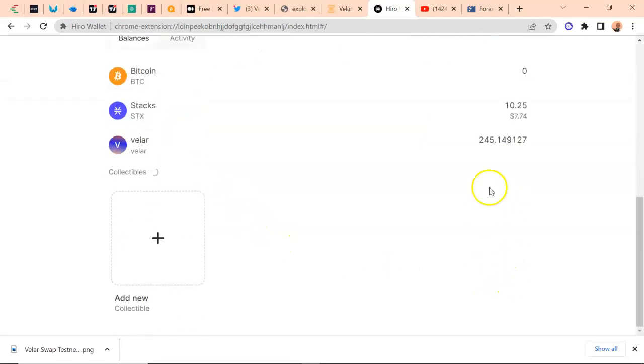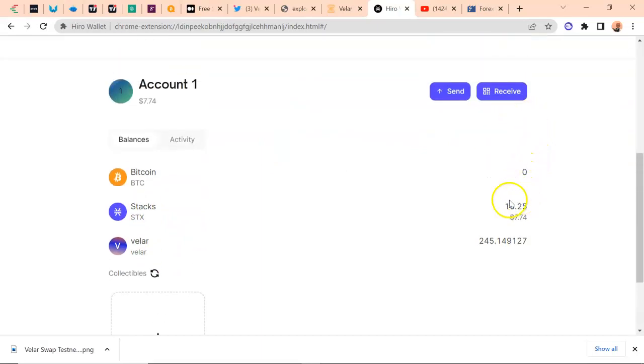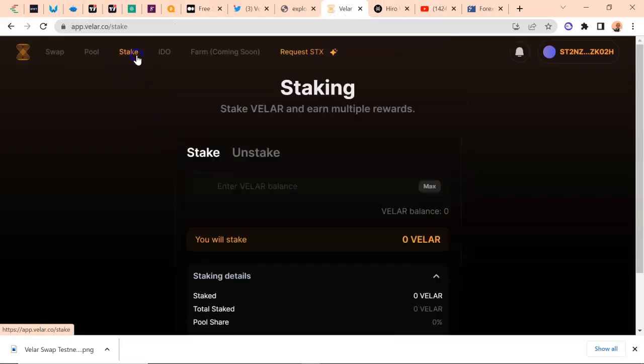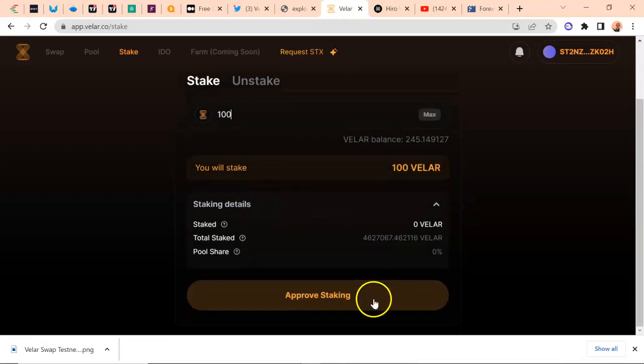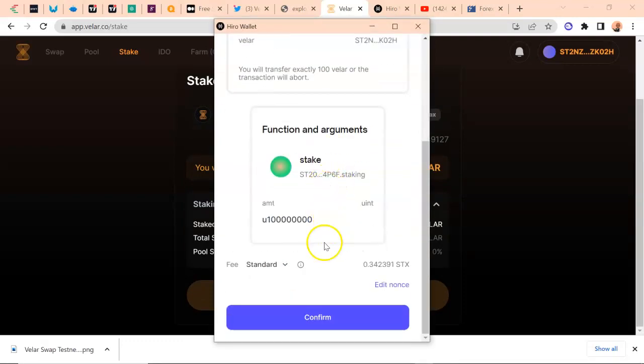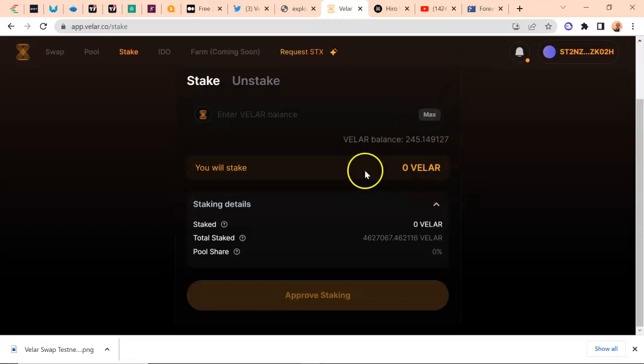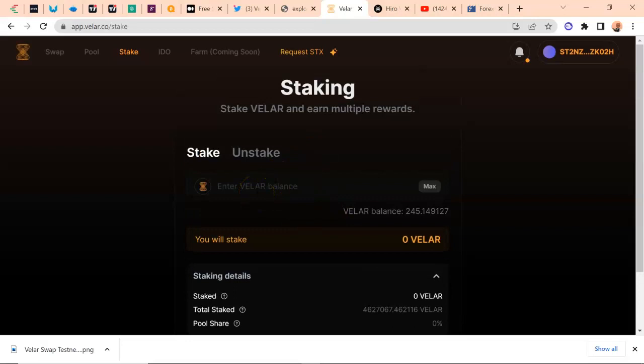The next thing we're going to do is provide liquidity. Let's go back and try to stake as well — I'm going to try and stake 100 Vela now. It might take the same process and some time, but we'll wait. I'm staking on Dread, you can see it on your screen. If you can't afford to wait too long to receive the STX, once you create your wallet address, paste it in the comment box and I'll send you some STX immediately.